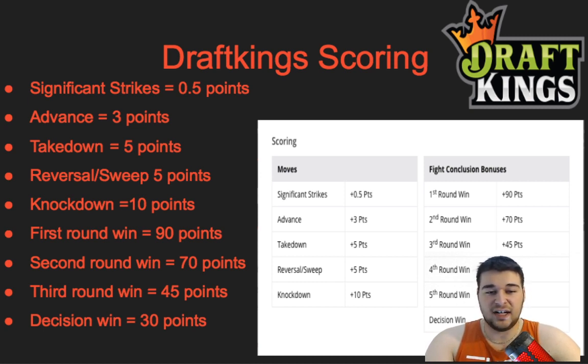DraftKings scoring: significant strikes equal 0.5 points, advances are 3 points, takedowns are 5 points, reversals/sweeps are 5 points, knockdowns are 10 points. Win bonuses: first round win 90 points, second round 70 points, third round 45 points, decision win 30 points. DraftKings uses Fight Metric, which isn't always accurate — for example, they gave a fighter 100-plus significant strikes in a fight where I didn't think she landed half that. Sometimes knockdowns aren't counted either, like Sean O'Malley's knockdowns in his last fight.